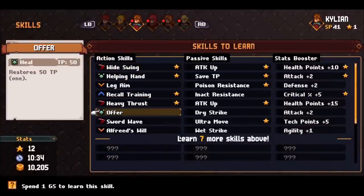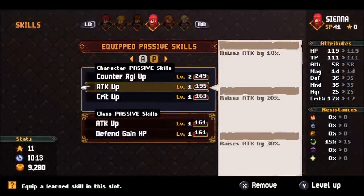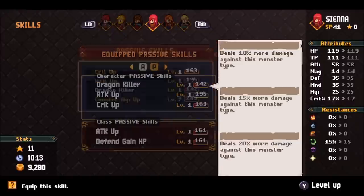Once you get a good variety of active skills on the characters, then you can move on to some really good passives. But ignore those status ones — they suck. Then, once you have all that done, and only then, you can move on to those stat increases.